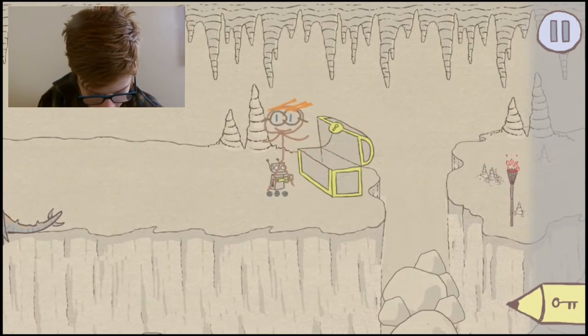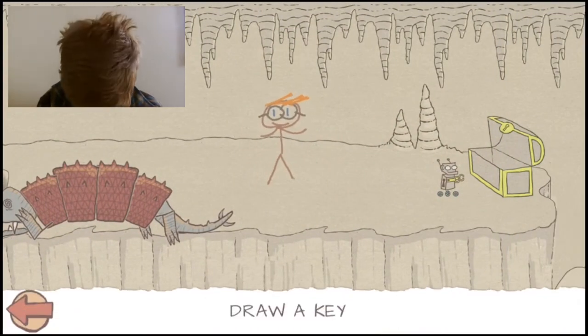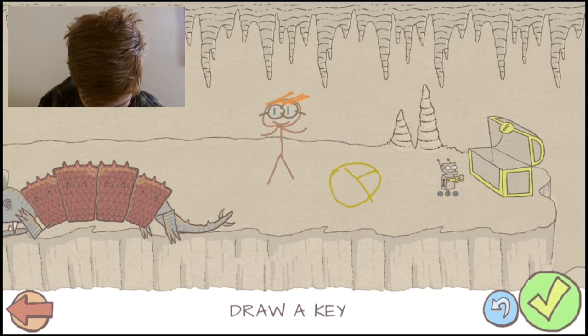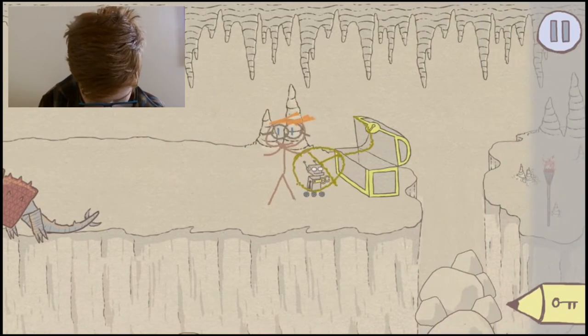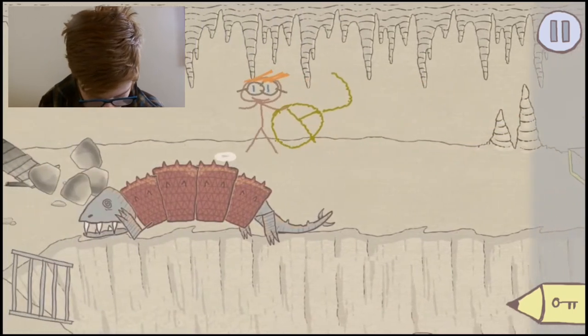And then there's a chest here I can unlock. The keys only work for like three times. And then there's a robot who I'm guessing needs a key? It looks like there's a key on his side, so I'm going to draw like a mouse. Yay, I drew a mouse — a mouse key! And he moved — oh, he jumped off the cliff.